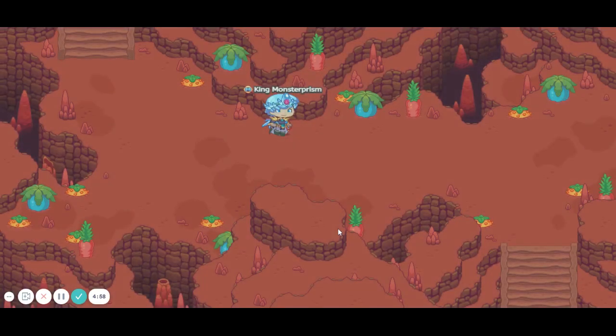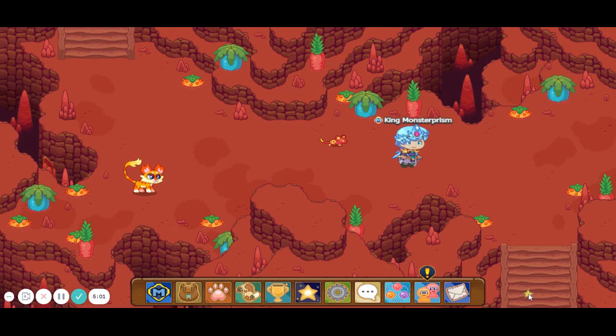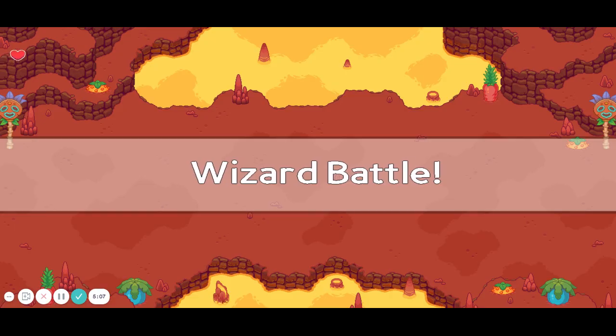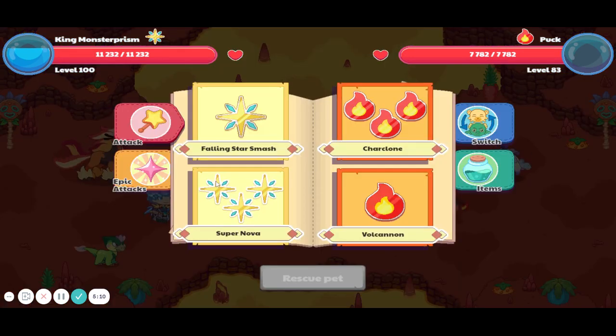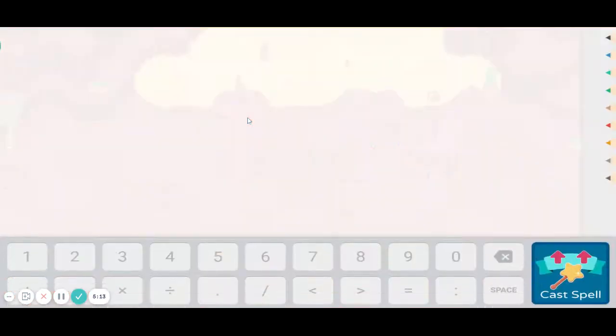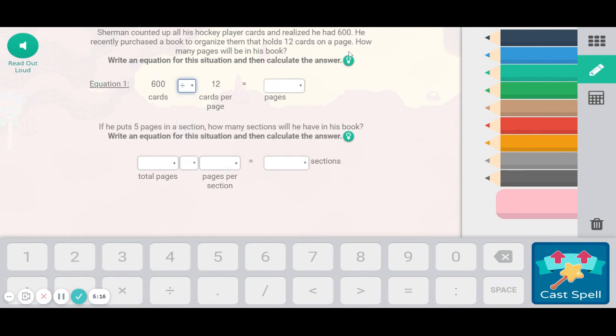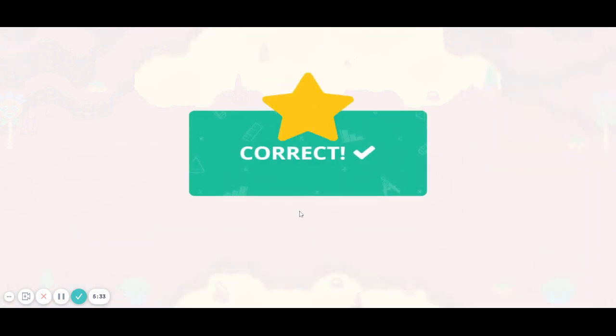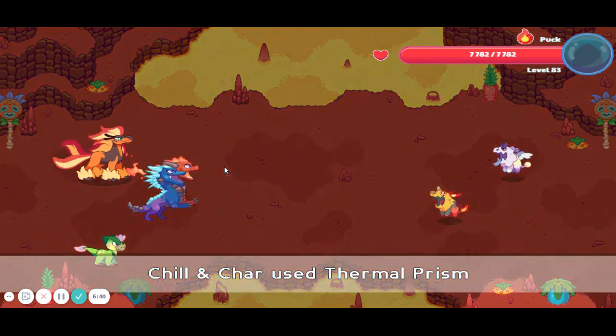We got 100 gold coins, 20 Hot Hots, a tin can, and one star shard. I now have 45, so I just need five more. This next battle has two monsters. I'm going to use Thermal Prism because epic attacks are really good for this one. Total pages is 250 divided by 5 equals 50 — easy.